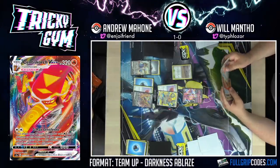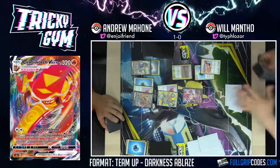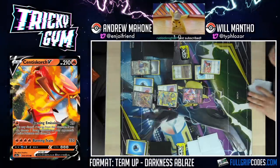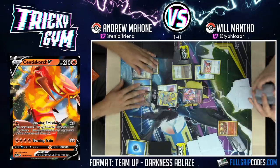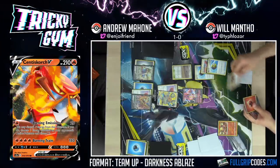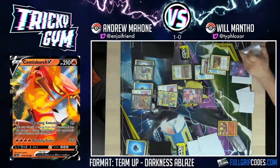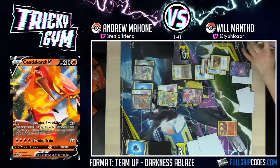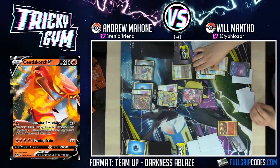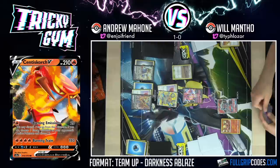I'm going to use Air Balloon and retreat into him so you don't mess with my business with your Burning Emissions anymore. I'm not trying to get Burning Emission'd. We're going to Intrepid Sword for three — broken card. And if you're worried about people playing the new Burning Energy, you could play Vitality Band in this deck. An attacker that swings for 130 after Alter Creation, plus 40 more with Vitality Band, will still take a one-hit KO through one of the Burning Energies. Heatran attached to Volcanion, Crobat for five.